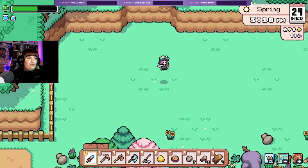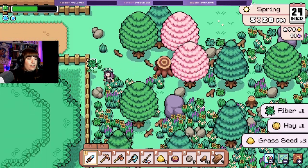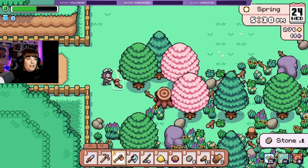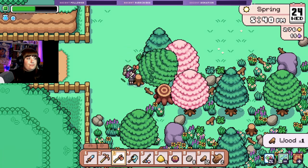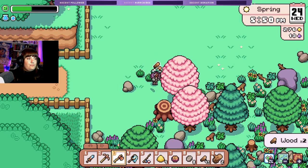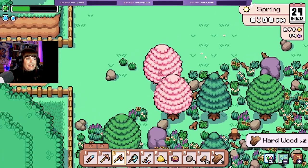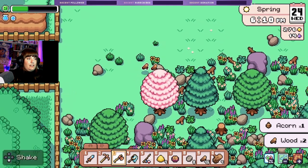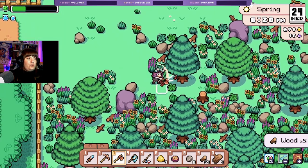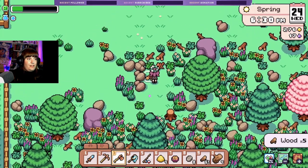Oh look at all this space — so much room for activities! Still not enough wood though so we need to keep on chopping. Let's clear just some more stuff out of the way, drop some more trees. I love the sounds in this game — so relaxing. 49 pieces of wood so far, we are getting there. Energy's not too bad, we're doing good. I need 75.